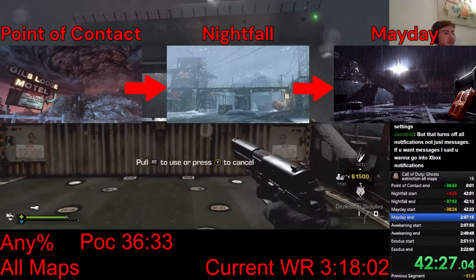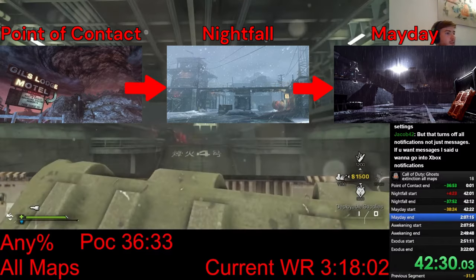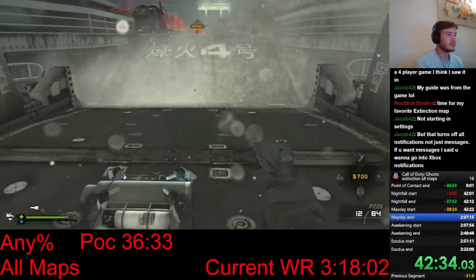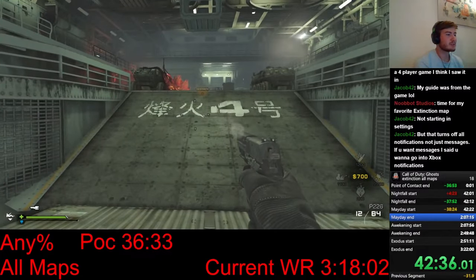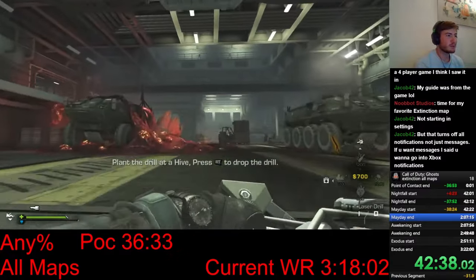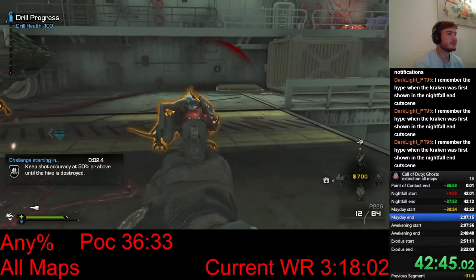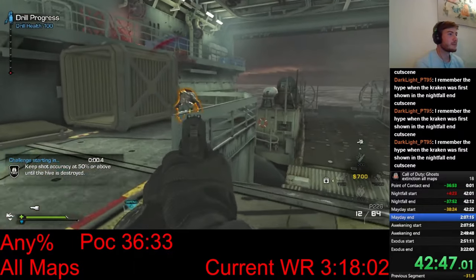Next up on the list is Mayday, which is the slowest map out of all of them. But at least there are some cool skips I can do. I start off again by upgrading Ferals, and as soon as the bow arrives, I can pick up the drill and get to the first hive. On this map, I switch to running Medic and the Vulture drone. Medic makes me immune to poison gas, which is really helpful, and the Vulture is going to help me kill a bunch of stuff later in the run.